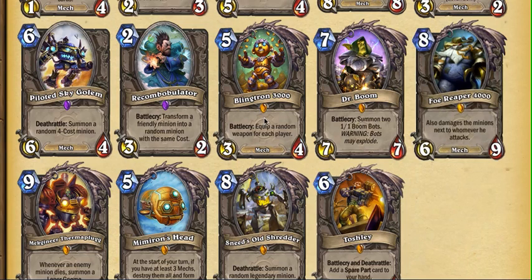Blingtron in Arena — I think it's bad in Arena, because the stats aren't good enough. If you consider the Battlecry null because you each get a weapon, then it's basically a 5-mana 3/4. Dr. Boom is a solid Arena card and should be fairly good.